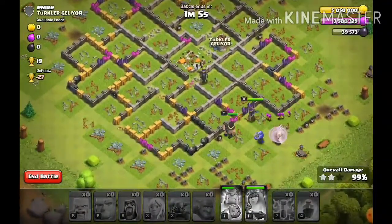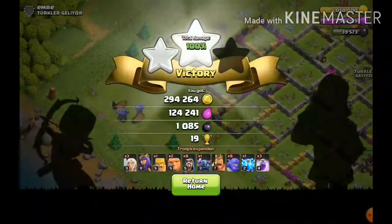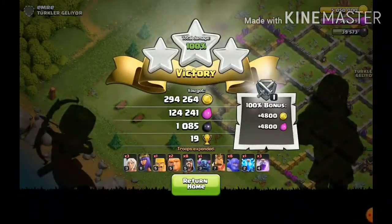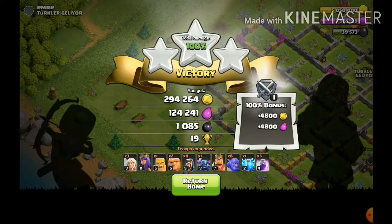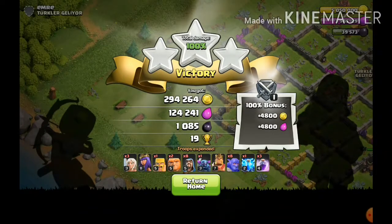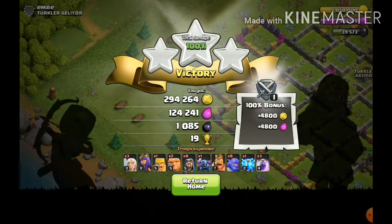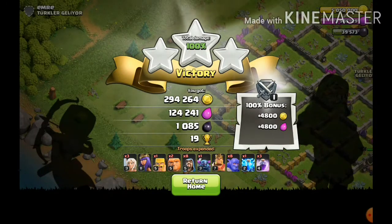We got 100 percent — first try of the day, guys! We got the 100 bonus, so 4,800 gold on the side, 4,800 elixir, 294,000 gold, 124,000 elixir, 1,000 dark elixir, and 19 trophies.